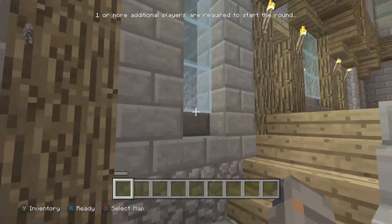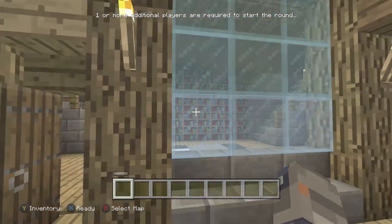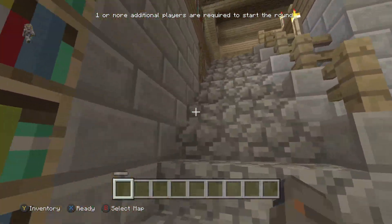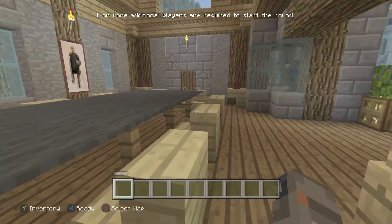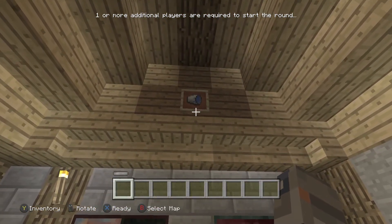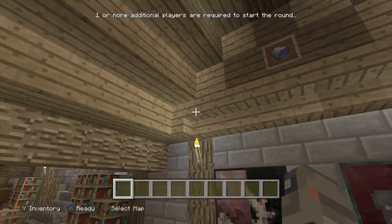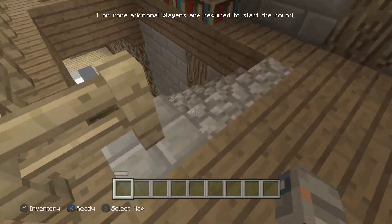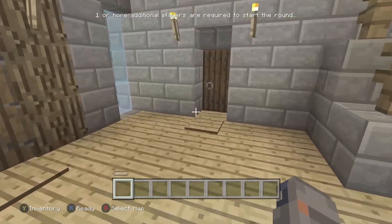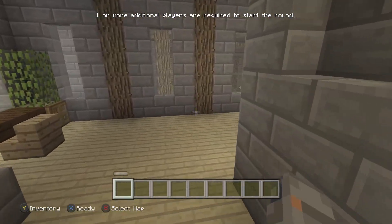We're going to do the easiest way. We're going to go up into this main building and go upstairs into this kind of dining room area. We're going to flip this bucket so it's facing down to the right — like that. Now that has opened up some iron doors which are down here in this little basement.